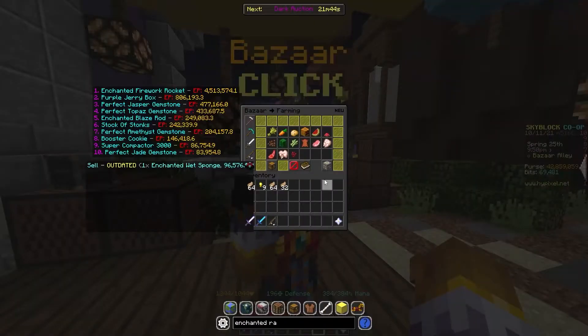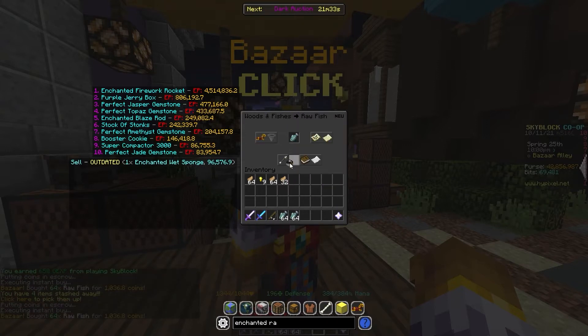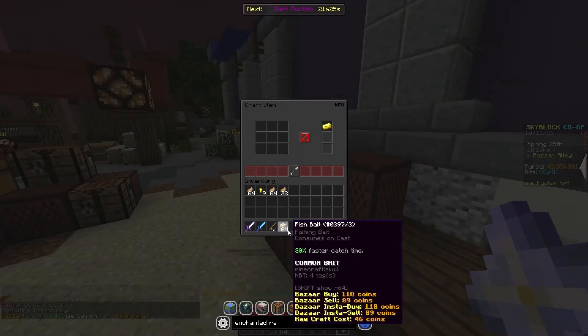One that's working really well today is fish bait. All you need to do is go into fishing. You're going to want to buy raw fish and salmon — you want a two to one ratio. So buy two stacks of raw fish and one stack of salmon, then craft it all up into fish bait. Let's craft that up — 64 fish bait.